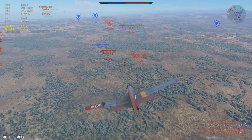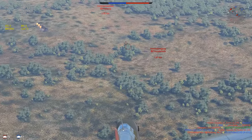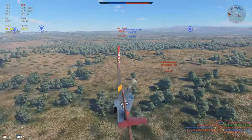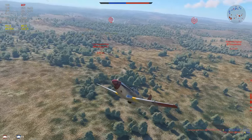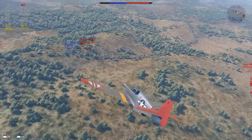We have a Thunderbolt on the deck, a Mustang, IL-2, F6F, and a Spitfire coming in. The Spitfire here is actually going to be the most annoying because he actually turns very well, and he has a little bit of altitude, so he can come in and be very annoying — we are already outnumbered. But the Spitfire doesn't seem to be coming in too quickly, so I want to make one or two passes, maybe kill one or two guys before I start leaving.